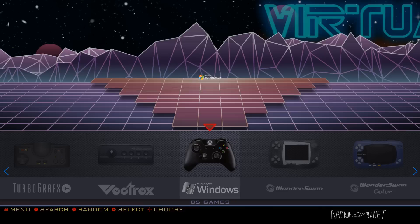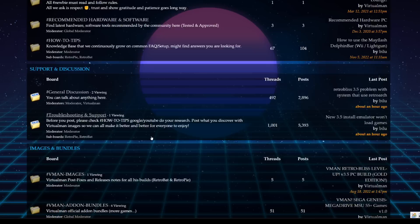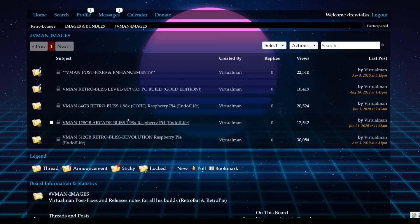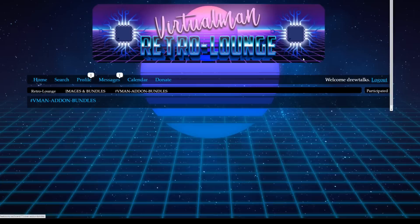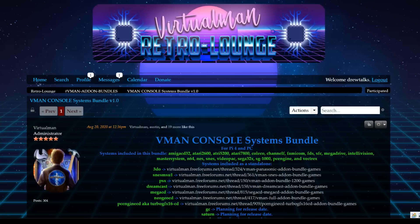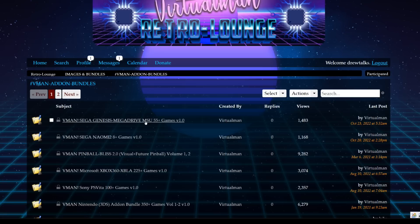There are even more portables and collections, and I don't even have all the packs installed yet. On the VMan forums you download the base image — Retro Bliss VMan PC Build version 3.5 — which comes with just the ports. Then you go to the Add-On Bundles section for your ROMs. The first one I'd recommend is the Consoles pack version one, which covers many systems and works for both Raspberry Pi 4 and PC. Newer packs include Sega Genesis MSU with 55 games, Naomi 2, virtual and visual pinball, Xbox 360 with 225 games, PS Vita with 100 games, and Nintendo 3DS.